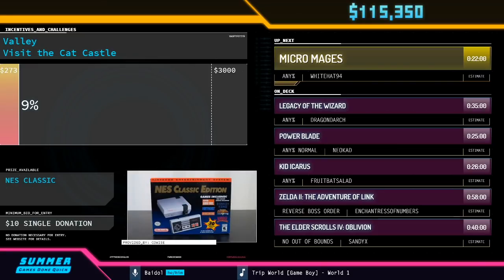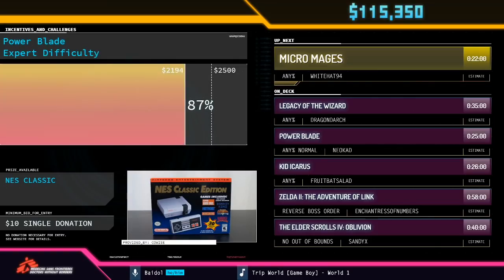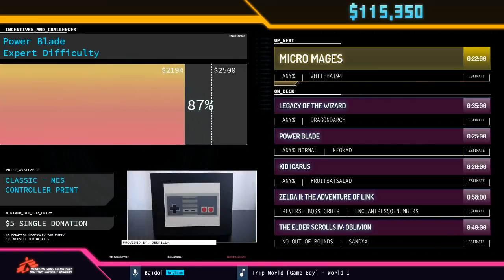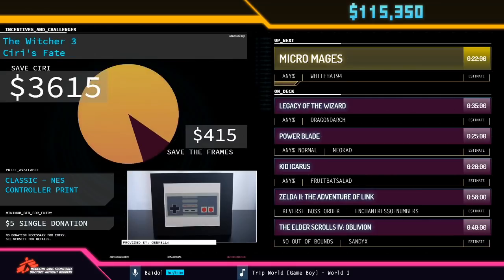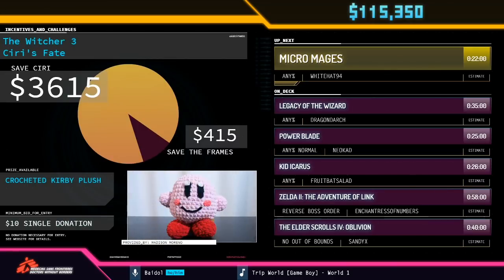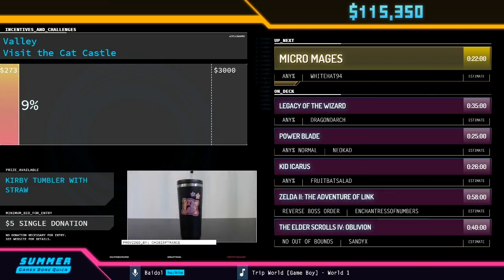Thank you, Zarnax, for that fantastic run of Chicken of the Farm. I have here a $75 donation from Stevo18 saying: 'Hey Zarnax, imagine my surprise seeing you running as Val and I are getting up this morning. So happy to see you doing what you do best. Stay fantastic. All the love from us.' Donation goes to Runner's Choice. As we prepare for an upcoming interview with Fiesel and Dragondark, we will run a quick Twitch ad. See you in a few minutes.